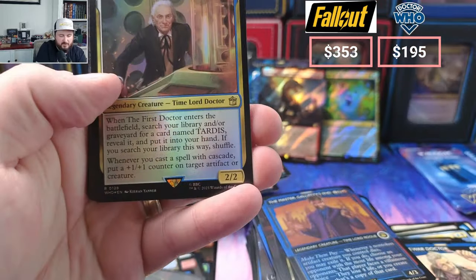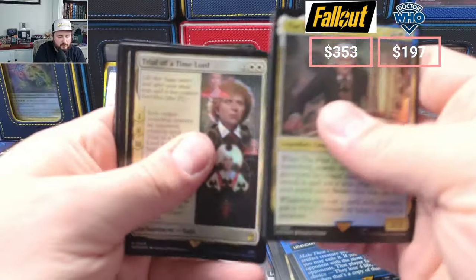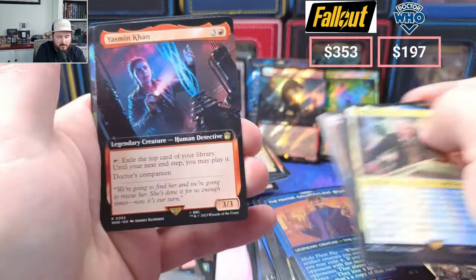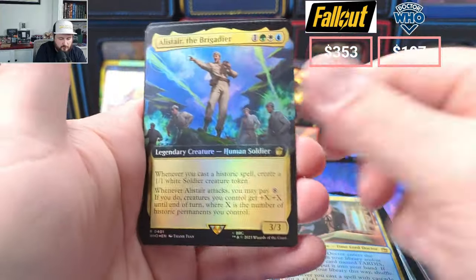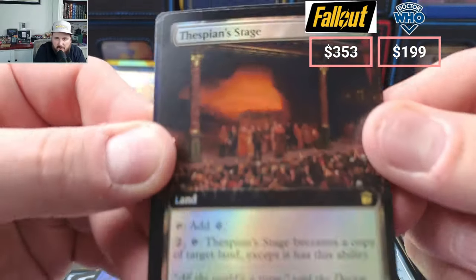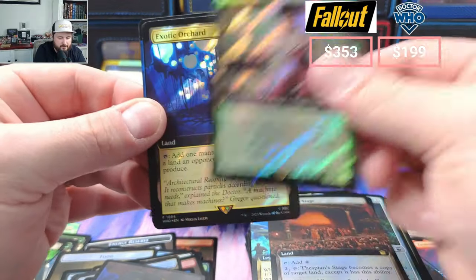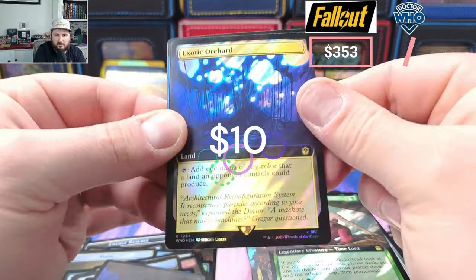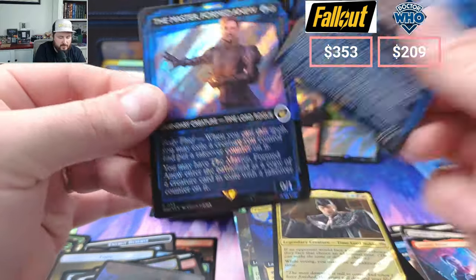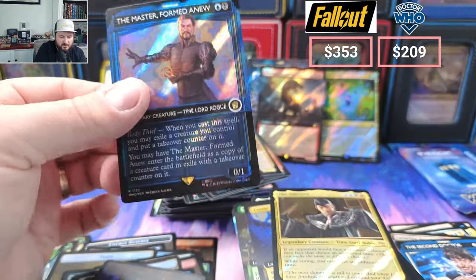We got the First Doctor, Commander Sphere — nice Sphere there. Time Lord, Cracking Time, Sheltered Thicket, Con Con and Lava Claw. Brigadier — love this. Thespian Stage, it just looks really good, so much detail in that thing. Susan, Exotic Orchard — this is going for a decent amount because it's just so good looking. Failure, Second Doctor, and another Surge Doctor there — sorry, Surge Master this time. Formed Anew — I don't even know what he's doing to be honest.